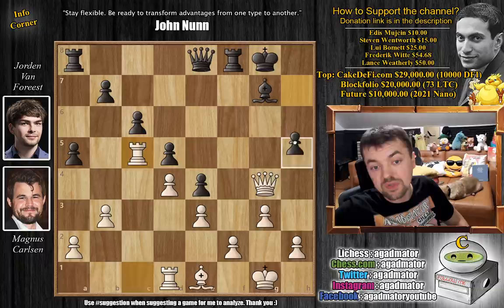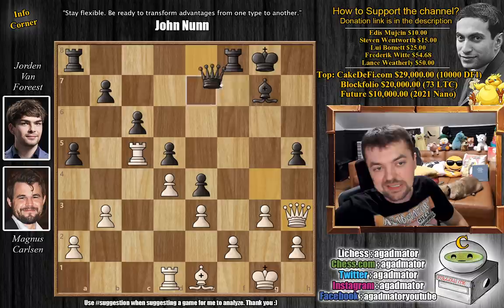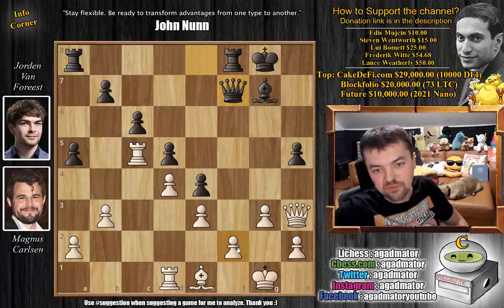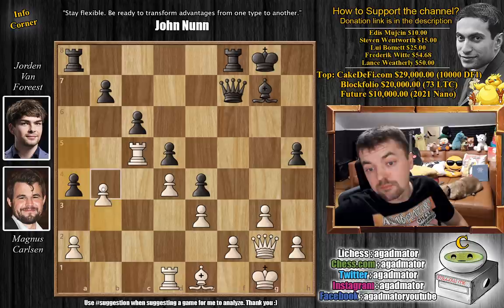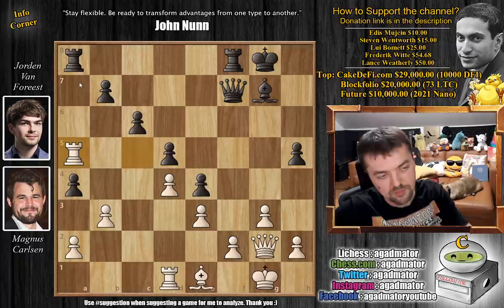And now, how can black defend this pawn? Well, first we have h5, chasing away the queen from such an active square. Queen to h3, and now we have queen to f7, putting pressure on the f2 pawn. You can't go after the pawn, because if the bishop moves, we're going to capture on f2. So queen g2 defending, and now we have a4, advancing the pawn. The clock situation: some 42 minutes for Magnus, and 31 minutes for Van Forrest. And here we have b4.